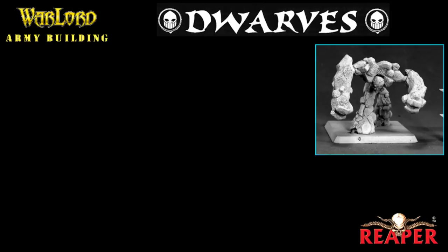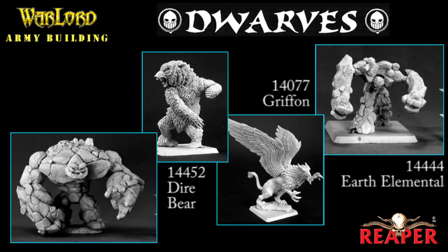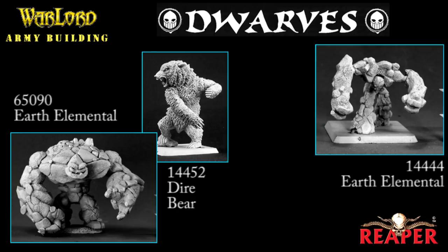That leaves four other entries: a small earth elemental, a griffin, a stone spirit — which is a really large earth elemental — and a dire bear. I'm going to pass on the griffin right off the bat. It's an awesome model with tons of damage points, it's tough, it can fly, but a good friend of mine, Rodney, already uses one in his dwarf army, so I want to do something different. I'm also passing on the small earth elemental — it only costs 87 points and I want something beefier.